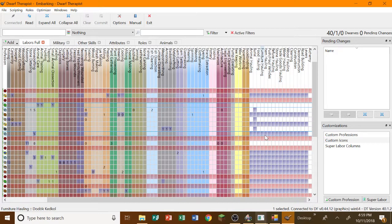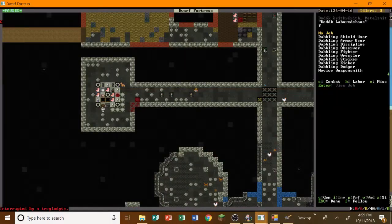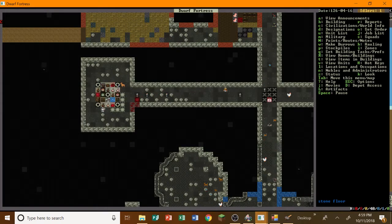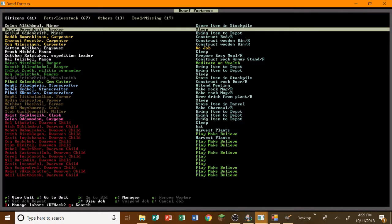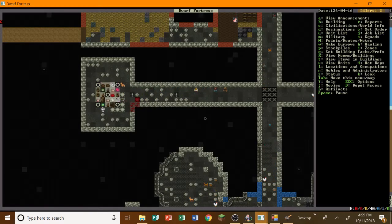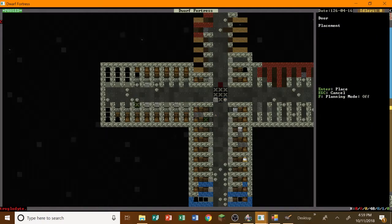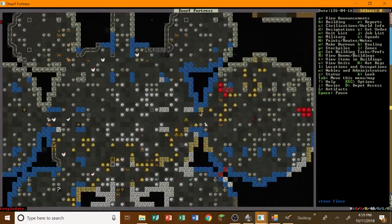Metalsmith extraordinaire — you are going to do some item hauling. We don't want any idlers. Who is idling? The metalsmith. Hopefully he isn't idling anymore since I put him on item haul. Where are you? You're sleeping. Get back up here — you're supposed to make some trades. It's always annoying that your dwarves just fall asleep and don't tend to their duties.